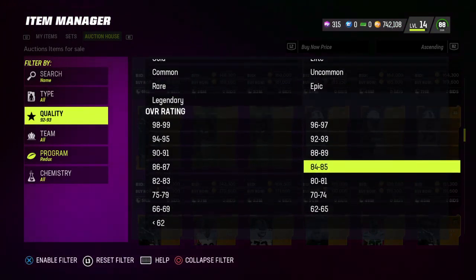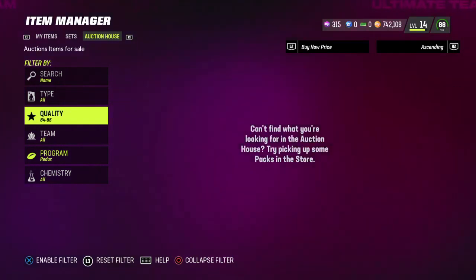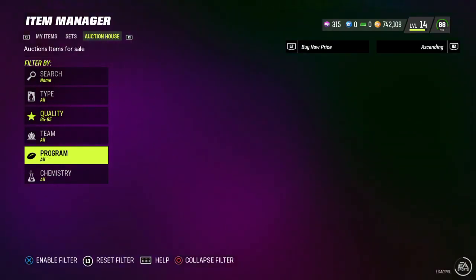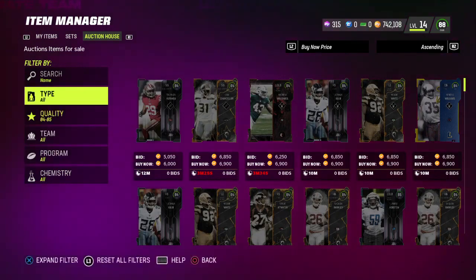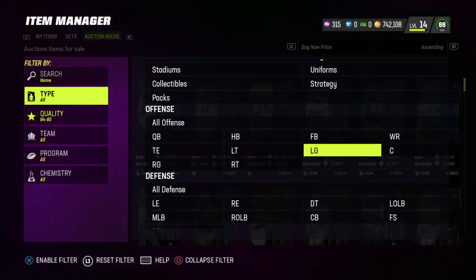The next filter is for people who don't have as many coins. Check out 84 overalls — not Redux. These lazy sell for 6,000 coins; you'll get 5,400 after EA's 10% tax. Put them up for 6,500 and they'll still sell. You want to get these for anything under 4,500, which is about a 1,000 coin profit per card.